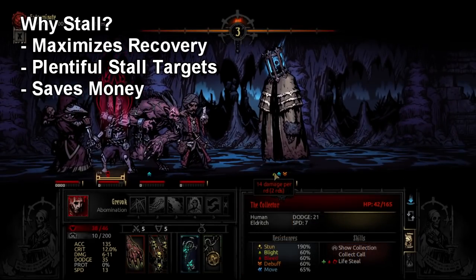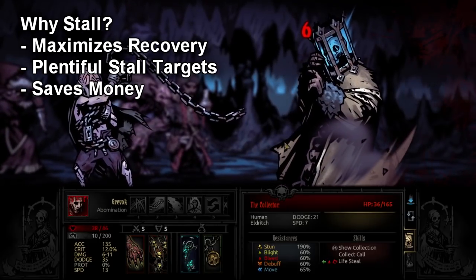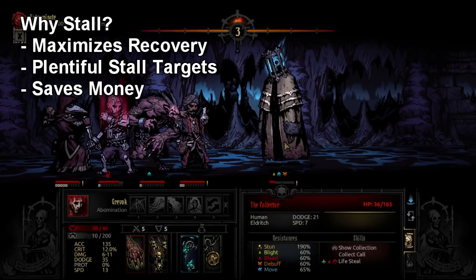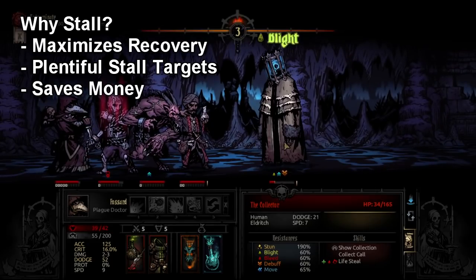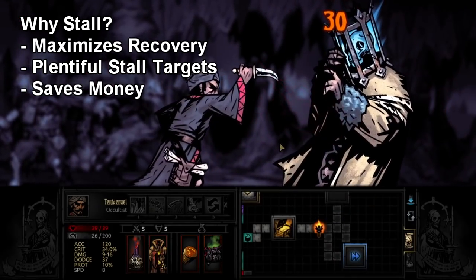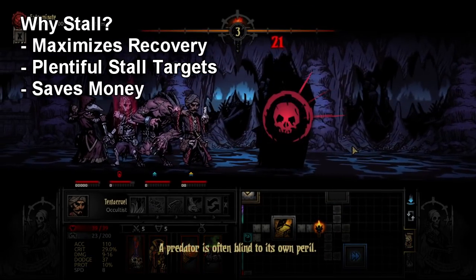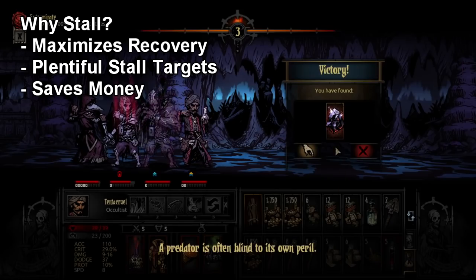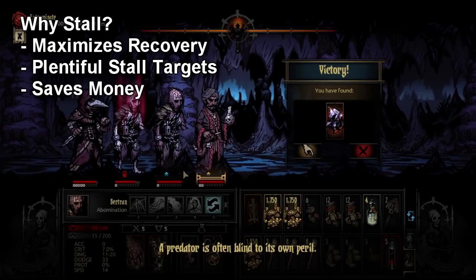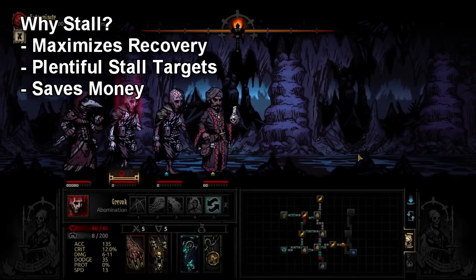The first question we're going to ask is: why stall at all in Darkest Dungeon? The reason you want to stall in this game is because recovery moves, by and large, are pretty weak compared to the monster attacks. Even someone like Vestal, who can heal consistently for 8, 9, 10 at higher levels — a lot of the monsters can do upwards of 10, 15, sometimes 20 or 30 damage if they crit. And Vestal can't really one-to-one heal that, so you have to stall to get the most out of healing.